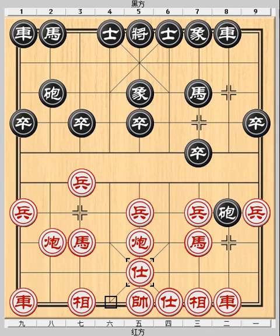Red's thinking is to solidify the center, preventing the Black Cannon from taking the pawn with check. However, it is a timid move at this opening stage. Red has better alternatives here.